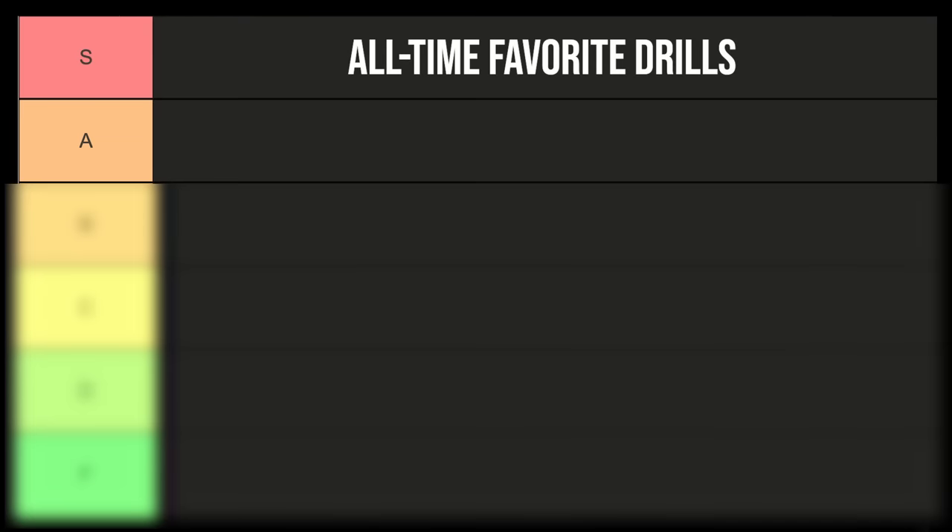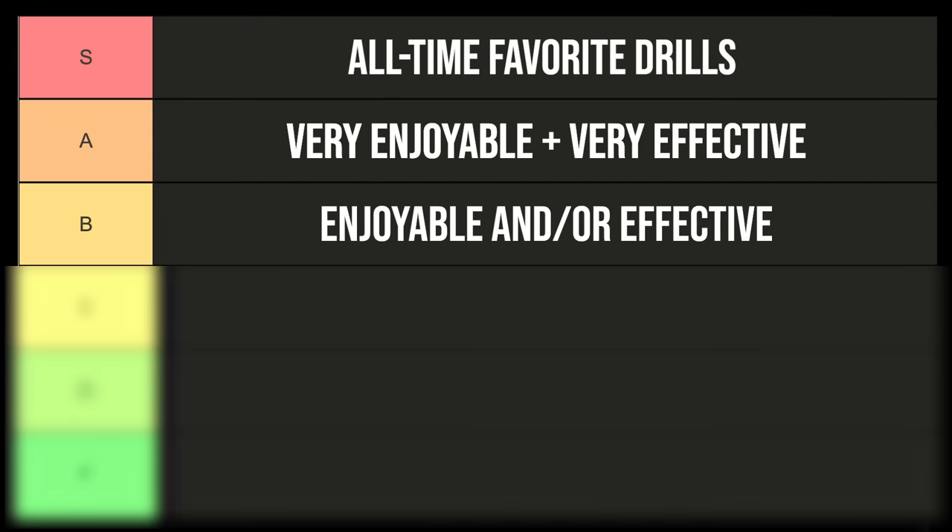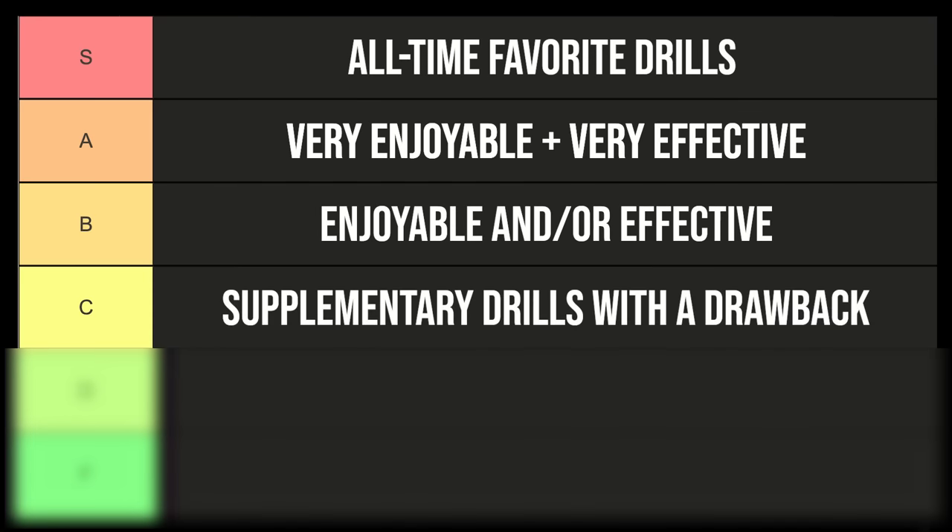Underneath S tier we have A tier — drills that are just enjoyable and effective. Then we have B tier, which is kind of like a mixed bag. Some drills might be really fun but not that effective at improving your game, and then some drills that are really effective but might get a little tedious. At C tier that's where we find drills with a major drawback — drills I view as more of a supplement or accessory to the main training drills.